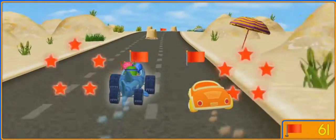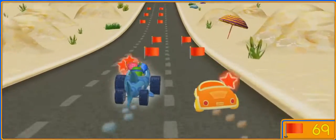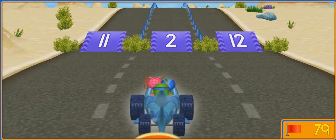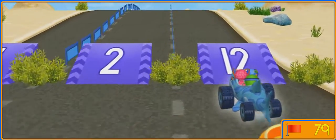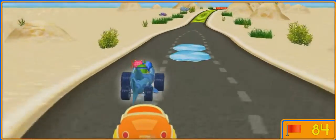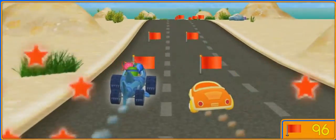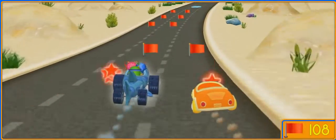Oomirific! More flags — look out for the sandcastle. Another flag — great job! Move around the seaweed. We need an extra speed boost — drive over the ramp with the largest number. Twelve! Oomirific, more flags! Woohoo! Awesome — an Umi Boost Pad! Let's go over it. Look out for the pile of sand. Another flag — another flag — great job!